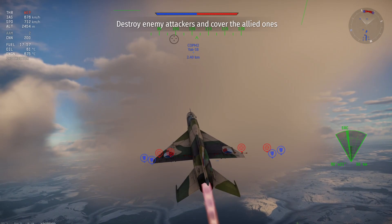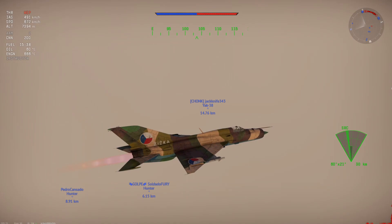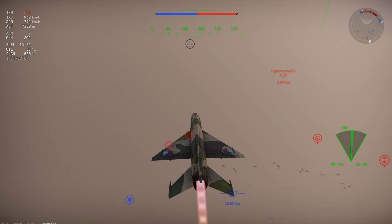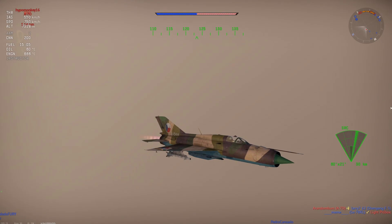Now that we are high enough to where we can't really be shot down that easily, I'm going to wait until I get back up to about 600 kilometers an hour and then shut off the afterburner. That will conserve fuel, and I won't really need to go very fast at this altitude because I'll be gaining most of my speed when I go into a dogfight from dropping. Now we do have an A7D — this is when you want to turn. Since we weren't going very fast, we didn't lose much energy off of that turn anyway, so we are fine.